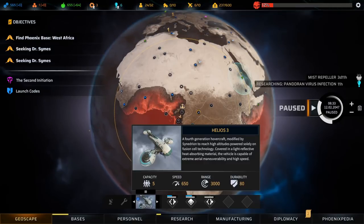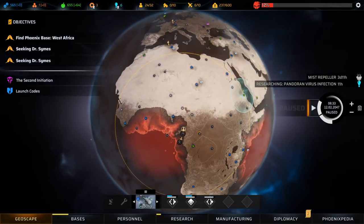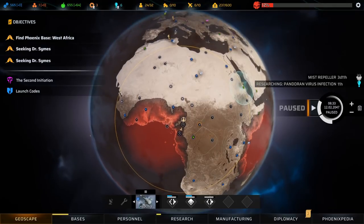The Helios is a technological marvel — a 4th generation hover design produced by Synedrion. The Helios is blisteringly fast: speed 650, which is a 30% increase over even the Manticore — nothing to sneeze at. You're also getting range 3,000, so significant reach. However, you pay the price in seats, going down to capacity 5. This makes the Helios the king of two duties: it's absolute king of just taxi duty — going around recruiting people, pulling them back to base, trading. It's a fantastic runabout because it's fast, and for those things you don't need much capacity — you need speed and range.